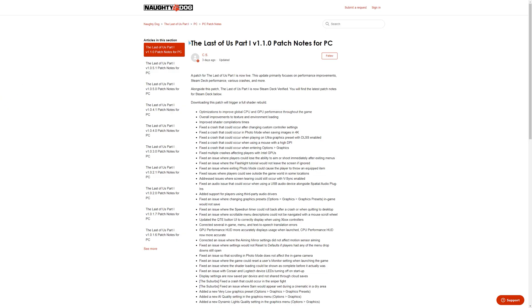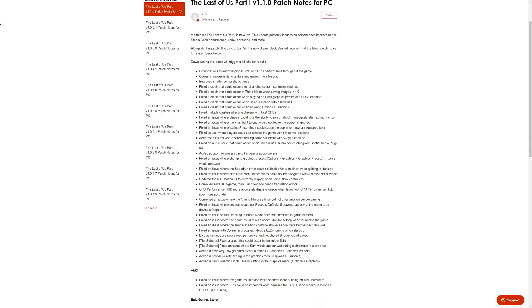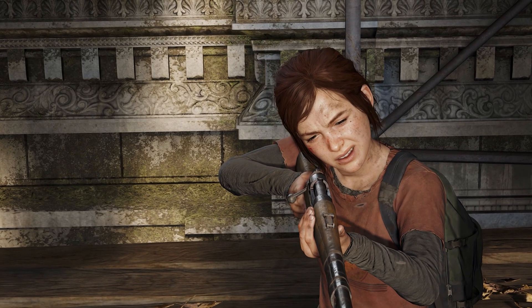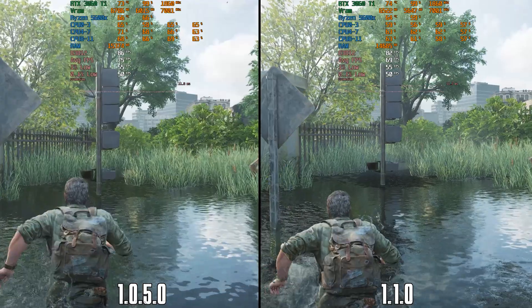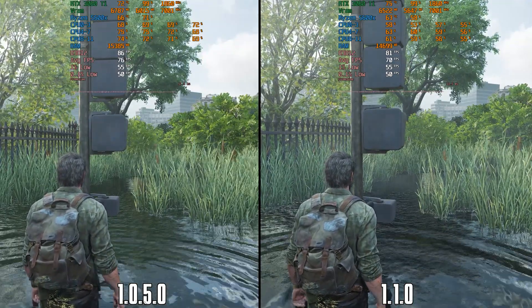Naughty Dog and Iron Galaxy have released a massive update, version 1.1.0, for The Last of Us Part 1, which promised optimization to global GPU and CPU performance, enhancement for the shader compilation times, in addition to several fixes, new settings, and other improvements. Today we'll take a look at this new update, see what's new, and also compare it to the previous major update, version 1.0.5.